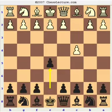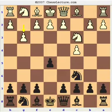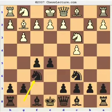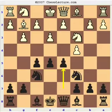My opponent played C4, and I played E5. I illustrated a system against the English here in a lecture series — basically something like a reverse Grand Prix attack against the Sicilian. It worked perfectly against this weaker opponent. My opponent played Knight to C3, I played Knight to C6. Then G3, F5, Bishop to G2, Knight to F6. And now the move I like to see the most: E3, creating a hole at the D3 square. Black has this fantastic gambit idea: D5.